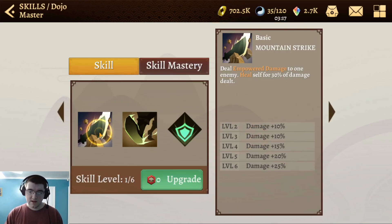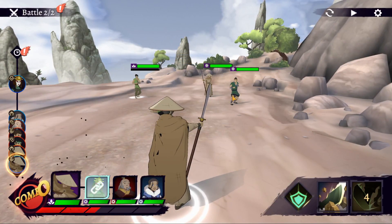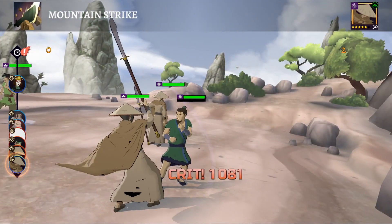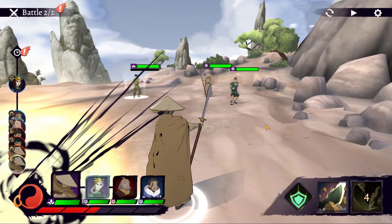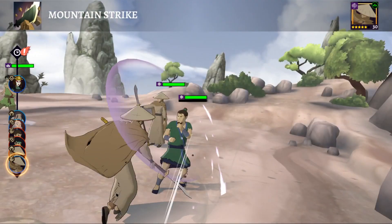The first ability I want to look at is his basic, Mountain Strike. He'll deal empowered damage to one enemy and heal himself for 30% of the damage dealt. Empowered damage means he will actually increase his damage based on how many buffs he has on himself — buffs like attack up, crit rate up, and defense up. Up to four of those will boost his damage, and this basic has built-in lifesteal with that 30% of damage dealt coming back as healing.